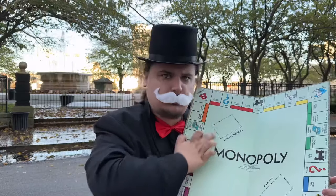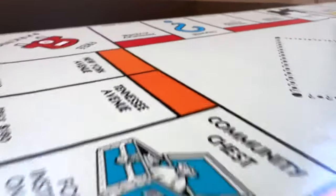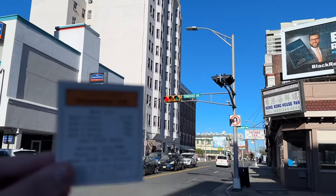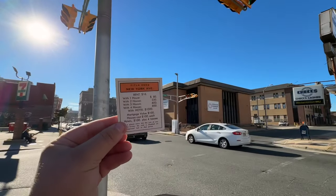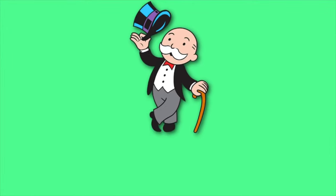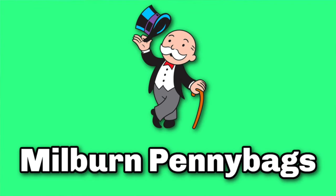I figured if I was going to stay at this place, I might as well visit every property. Next in the orange properties we have Tennessee Avenue — a lot of these properties start to be right next to each other. And the final orange one is New York Avenue. Fun fact: did you know the Monopoly man's name is actually Milburn Pennybags? I had no idea that was his name, but there you go.